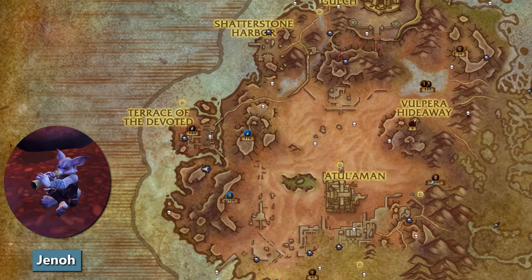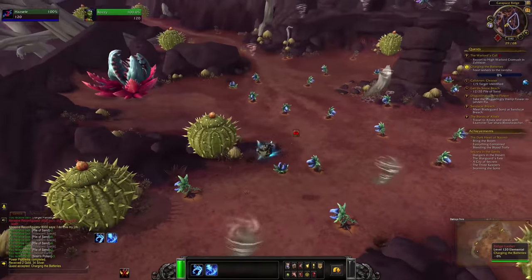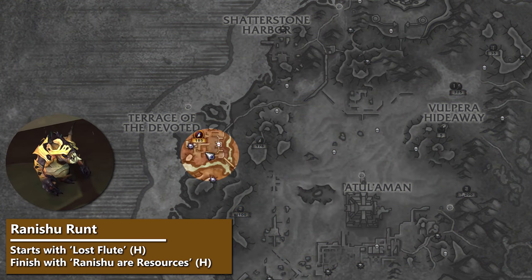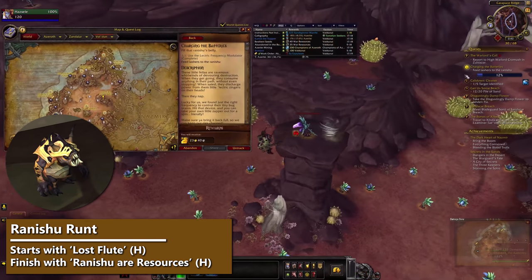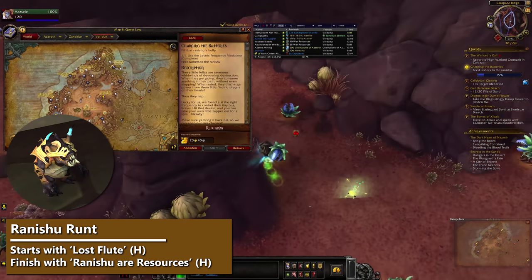Next up we have Jano out in Vul'dun, and he'll talk to both Horde and Alliance. To unlock the Ranishu Runt on this vendor, you'll need to do some Horde-only quests. Those start with the Lost Flute. Pick that up and follow that questline until you've done Charging the Batteries. As a bonus, you'll get the Guardian Cobra Hatchling along the way.